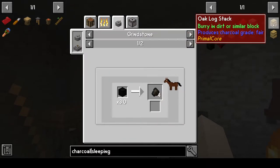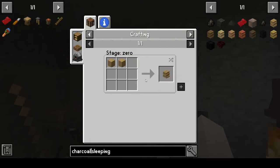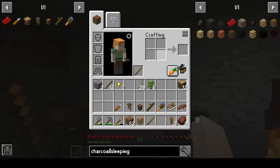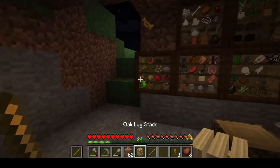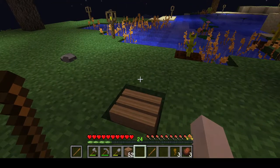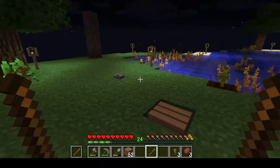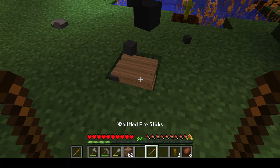The other way is to make oak log stacks. You need stripped logs — put two of them together and you get the oak log stack. Then you can bury those into the dirt and make great big charcoal pits. I'm going to do it as a test to check the efficiency. You put your oak log stack into the ground — maybe six, eight, or twelve, whatever you want.